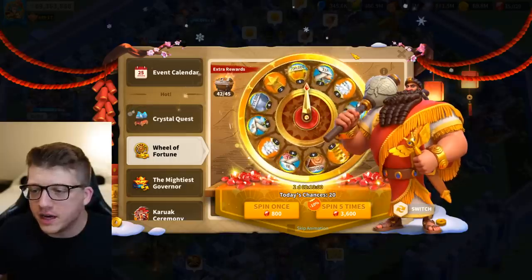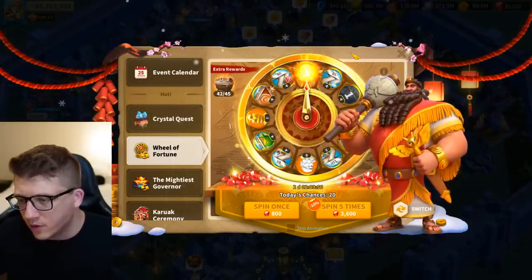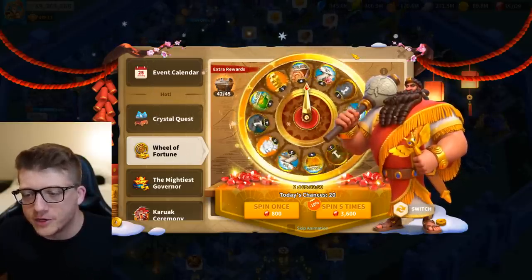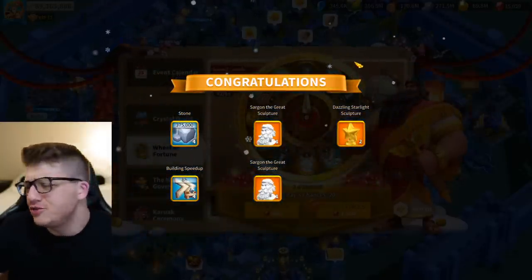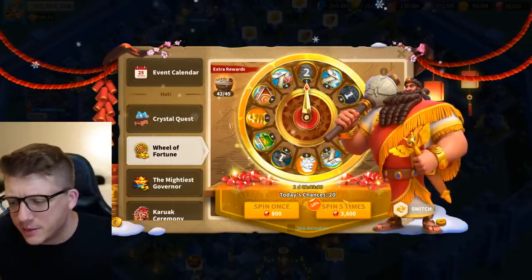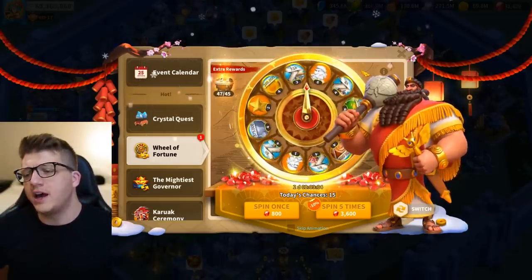That is a trash five-spin - absolute terrible. Started strong and then we got disappointed. Now we're getting stone. We got an eight spot already so we're popping off, but basically we're getting garbage now. They give you the eight spot just to get you hype and then give you trash afterwards. Two sculptures - it is what it is. Average is probably two or three sculptures per five-spin, but you can't get half a sculpture, so let's keep spinning.